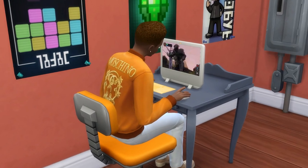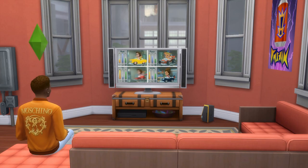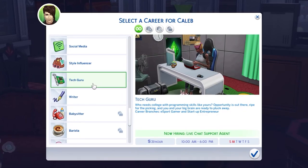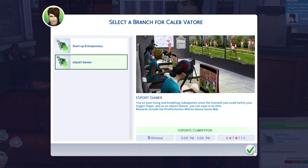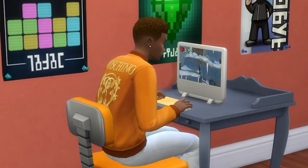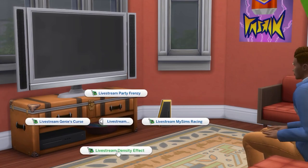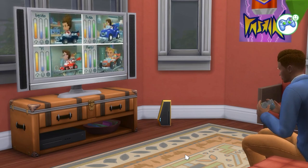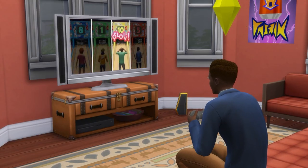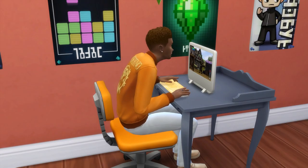Before finishing up, there's a very similar way to play as a streamer that is base game friendly. As an adult, your Sim can enter into the Tech Guru career, and at level 7 they can specialise in the Esports Gamer branch. As soon as you enter this branch, you'll be able to livestream from a computer and from a gaming console if you have the City Living expansion pack. This starts off earning very little but will see you gain a moderate amount of fans, and the more fans you have, the more money you'll begin to make from livestreaming.